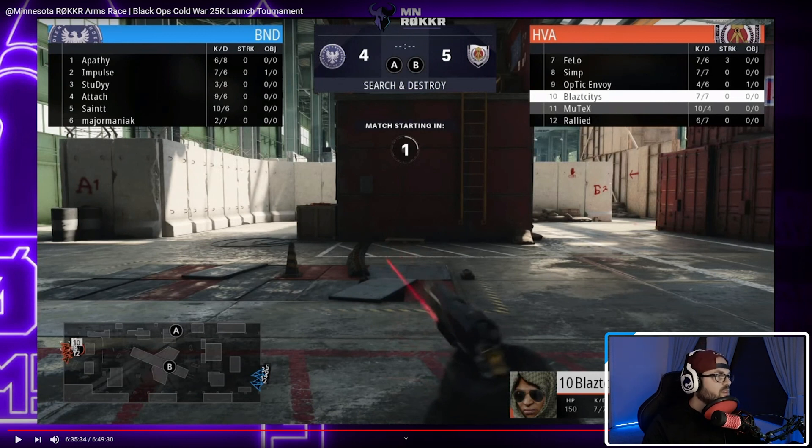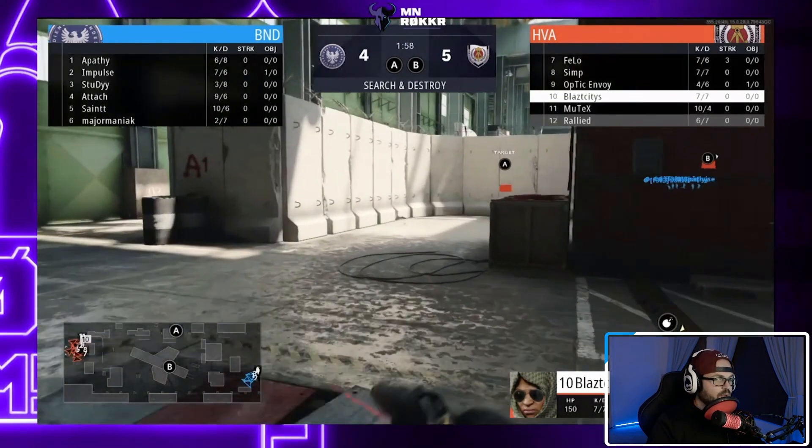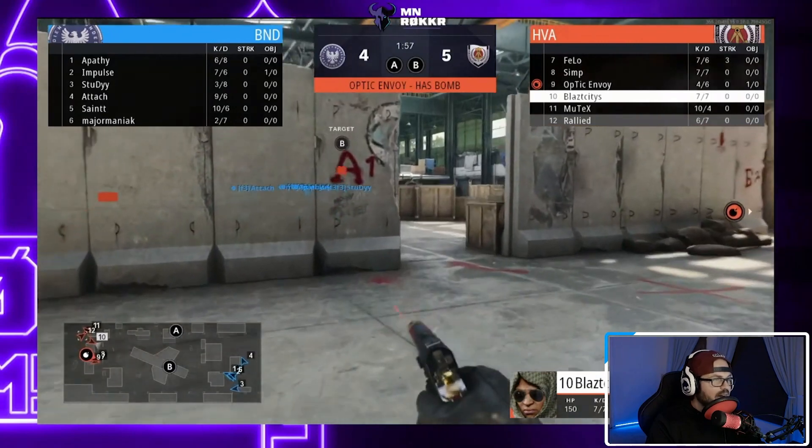In the top left you have Apathy, Impulse, Study, Attach, Saint, and Major Maniac — they are down four or five and on defense going into round 10. In the top right, Simp, Envoy, Blast, along with Mutex and Rallied are on offense. All they have to do is plant the bomb.